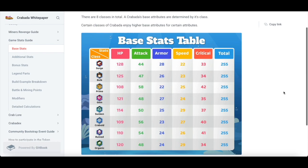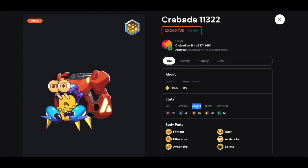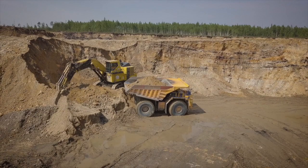Each crab has six different body parts that are assigned a class when the crab is born. The makeup of a crab's body parts and classes determines that crab's stats. Crabs that have all six body parts of the same class are called pure crabs and have the highest stats for their class. The stats that crabs have include hit points, attack, armor, speed, and critical. In the Krabata idle game, hit points, attack, and armor are grouped together and are called battle points. Speed and critical are grouped together and are called mining points.